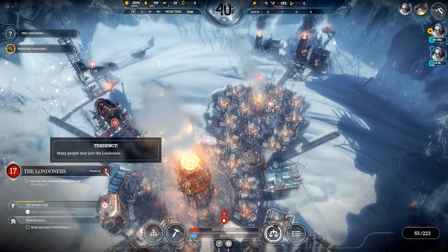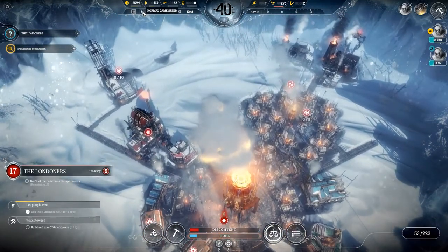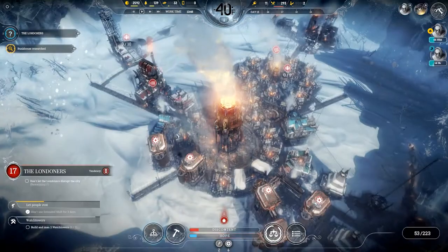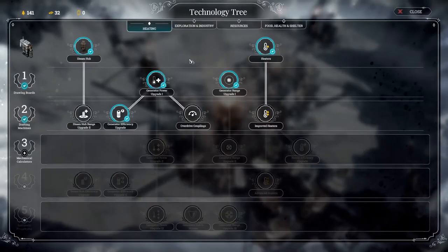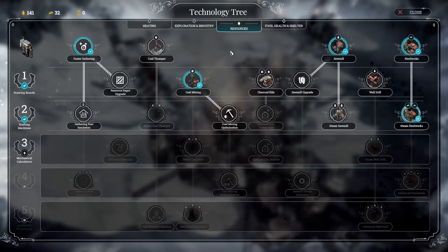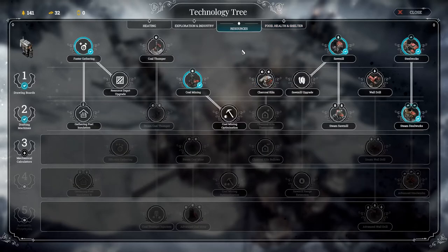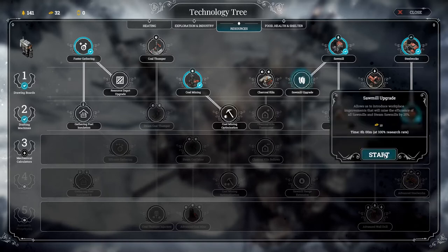The way we stop the Londoners from taking all our people is to raise hope. Every so often, the Londoners' population is going to go up or down based on the number of arrows pointing up or down. As you raise hope, the number of people joining the Londoners goes down, and the number leaving them goes up. Right now, everybody is going to join the Londoners - if we leave our hope exactly where it is, everyone is going to end up joining them.